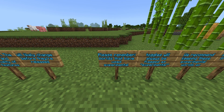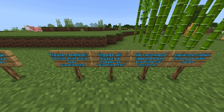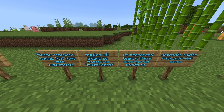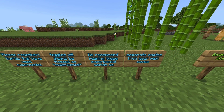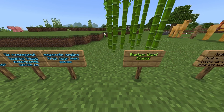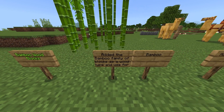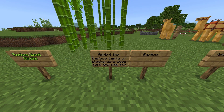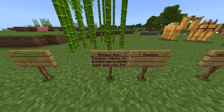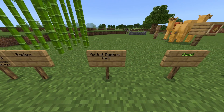Please remember, worlds that have used the experimental toggle will always be flagged as experimental. We recommend keeping these experimental worlds as separate copies from your main saves. Moving on to bamboo wood block: added the bamboo family of blocks as a wood type and use for bamboo. Added bamboo raft.